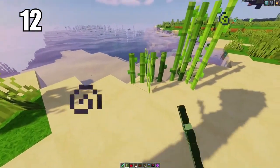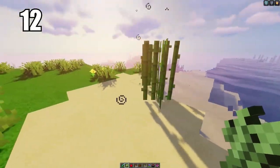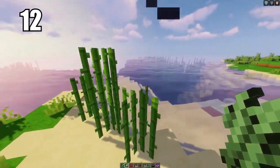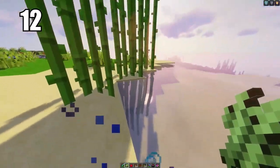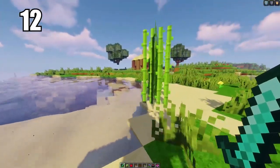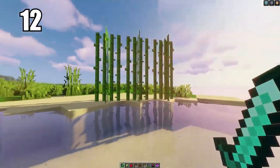Tip number 12: if you're going to grow sugar cane — which I recommend because it's a great resource — grow it on sand. People claim this is the fastest way to grow sugar cane. The reason you want it is because sugar is not only important for making cakes, but it's also great for trading with villagers, as that's often what they want. Having a block of sand in contact with water near your house or farms is probably the easiest way to do it.